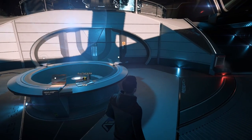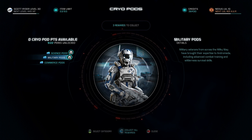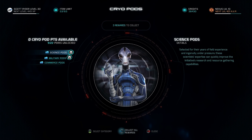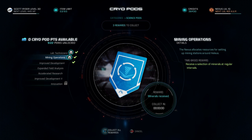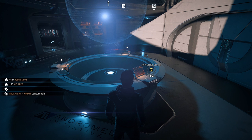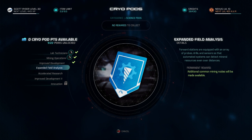So those were the fairly obvious methods. Now let's talk about other ways to find minerals. The first is by using your AVP cryopod points — something you'll unlock in the first 10 hours of the game. Once unlocked, you can easily access this on your Tempest. Under the Science tab, you'll find Mining Operations, which will allow you to receive a selection of minerals at regular intervals — every 45 minutes. You can also grab Expanded Field Analysis, which makes additional mining nodes available. That's also helpful.